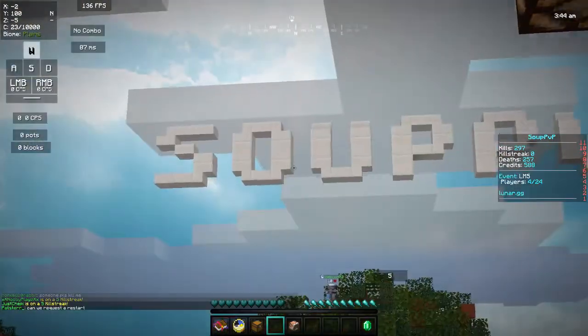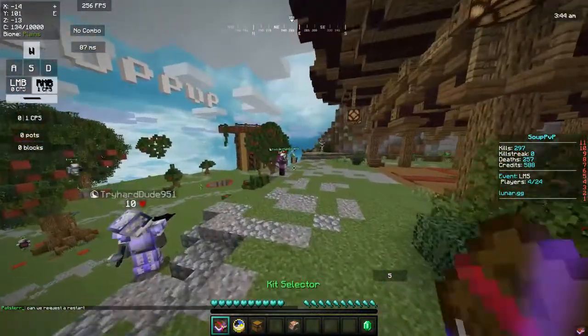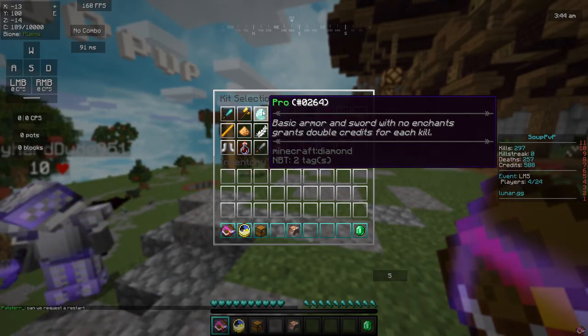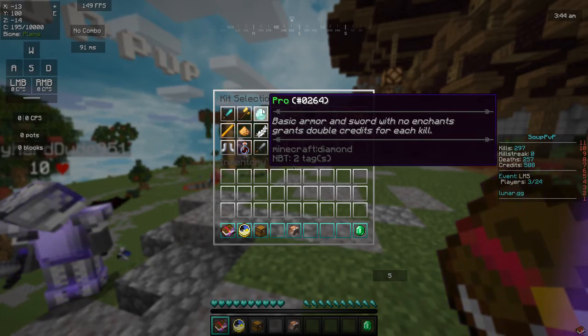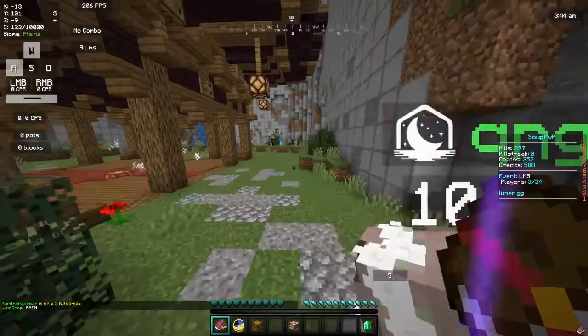Hello everyone, welcome back to Soup. Today we're going to be playing with the Pro Kit, which is a kit that I bought recently. The description reads: basic armor and sword with no enchants, but you get double credits for each kill. As you can see, I am in desperate need of credits, so we're going to be using that today.